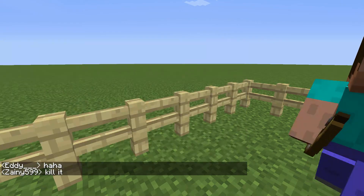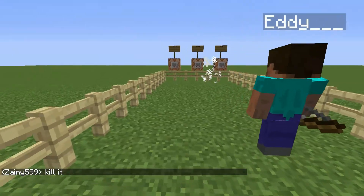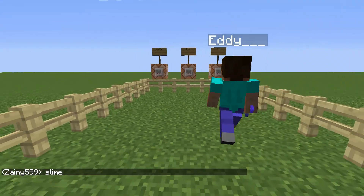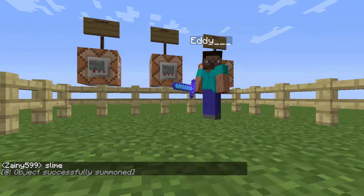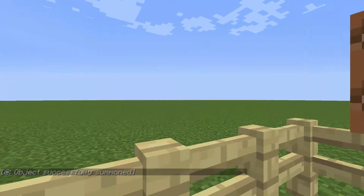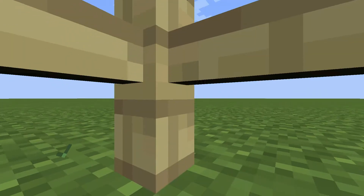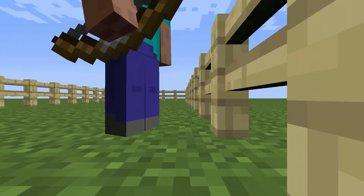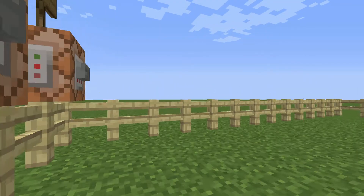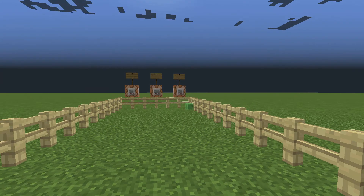Everything just looks kind of dry and washed out once you're out of the green vision. Last but not least is slime — with slime, nothing actually happens to your vision, much to your surprise. But it's quite fun being inside a slime because they jump around and twist around a lot. Of course you can do this to any animal on your own server or with your own friends after watching the video.